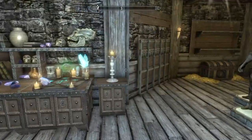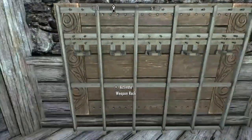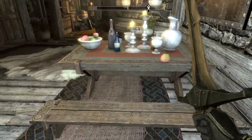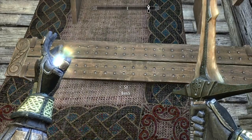You go into the armory and it's going to be behind this weapon rack right to the left here. I'm going to draw a weapon, look at the bench, look down at the bench.